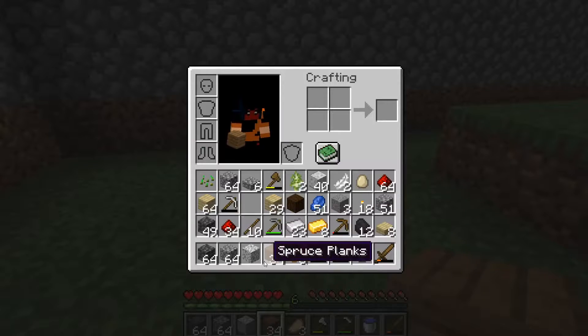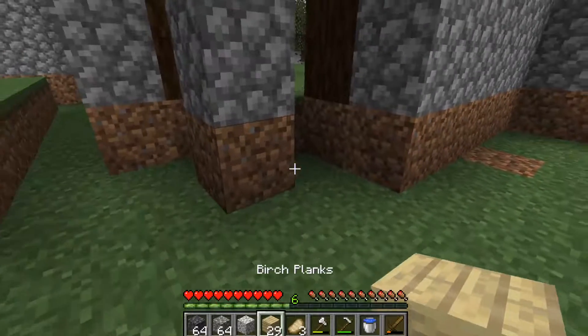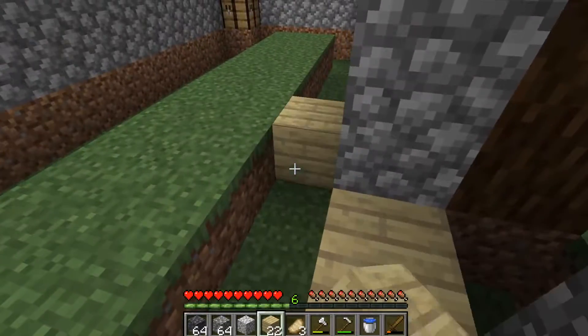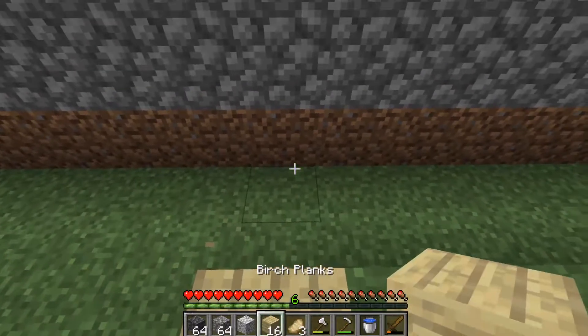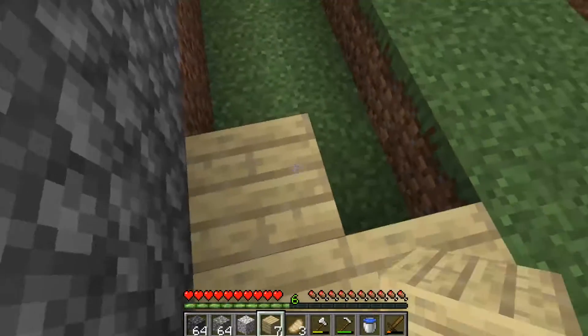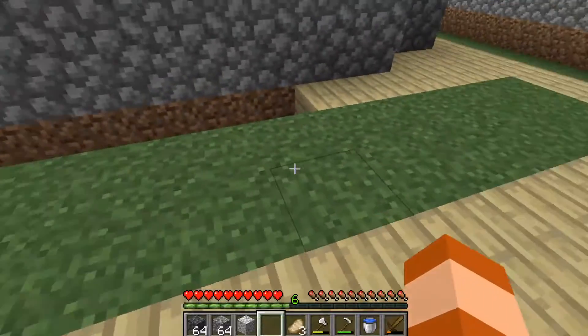I'm going to start off by laying some of the floor in. I think I'm going to do a birch floor for the interior. I think it looked quite well. I'll have a look at our exterior and light interior.